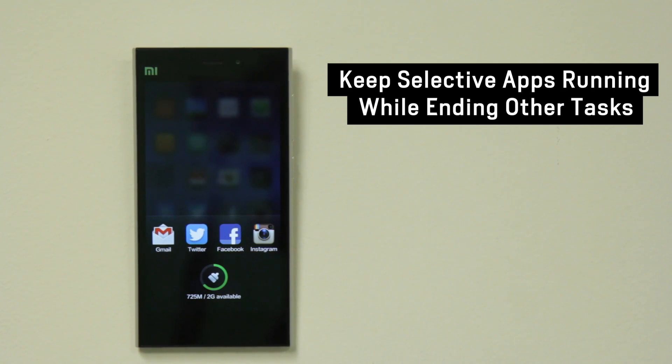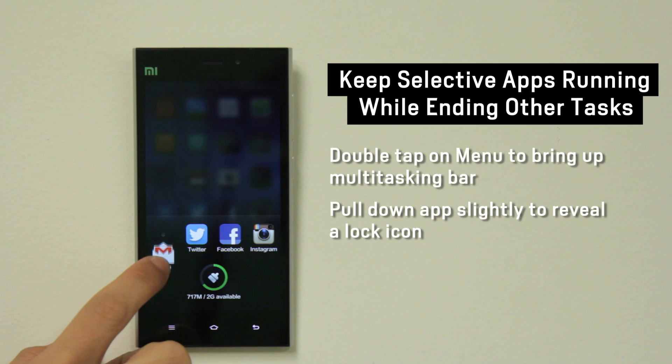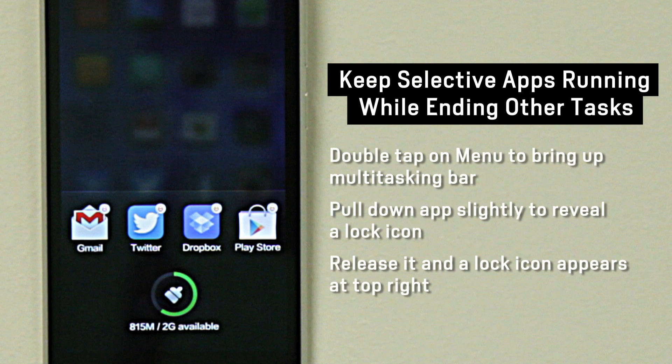You can now keep certain apps running while closing the rest. Just double tap on the menu button to bring up the multitasking panel. Pull down the app a little to reveal a lock icon, then release it and the lock icon will appear on the top right corner.